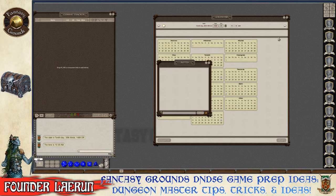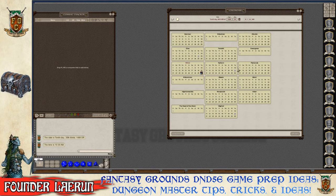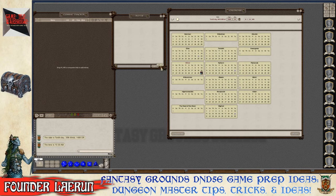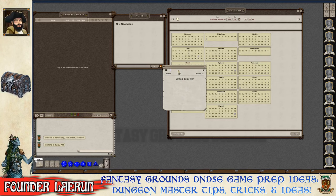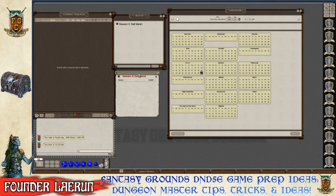A notes pad is opened for session prep. It's recommended to use a Story Entry if you want notes to persist and be exportable later; the notepad doesn't save between sessions. For this class session the notepad is used. An edit entry titled 'Session Zero — Saltmarsh' is created and dragged down to the hotkey bar.